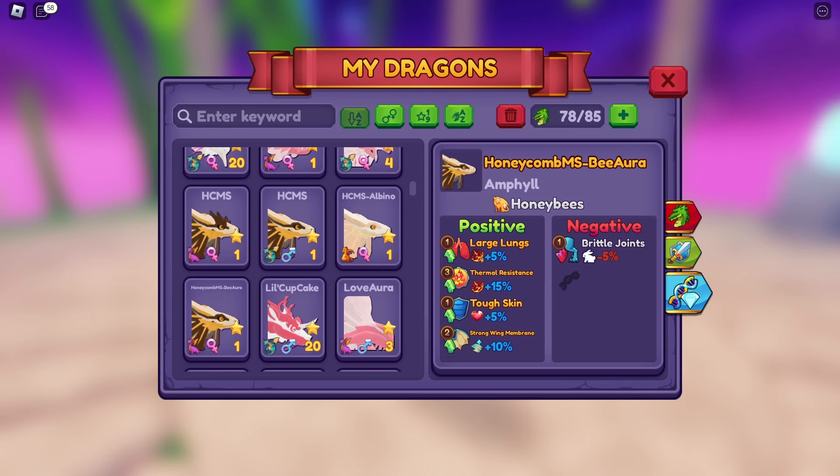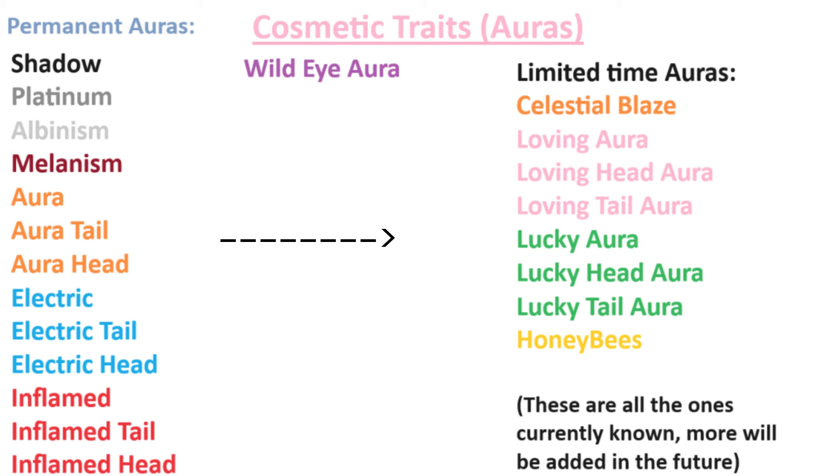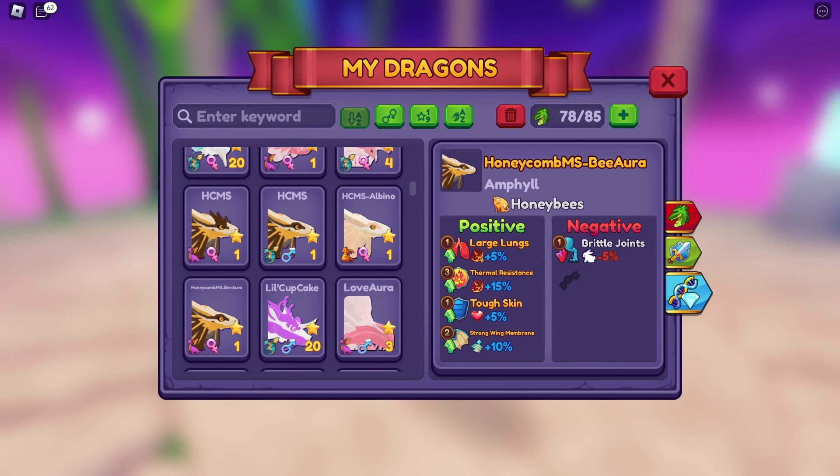Celestial Blaze was only obtainable during the Lunar New Year event, and only the Fulong was able to get it from the specific egg that you were able to hatch. You can't breed them right now, at least not at the time I'm making this video. And Loving Aura was only available during — Valentine's! Not Thanksgiving — Valentine's!